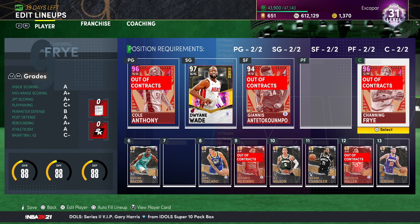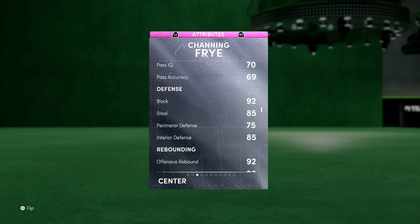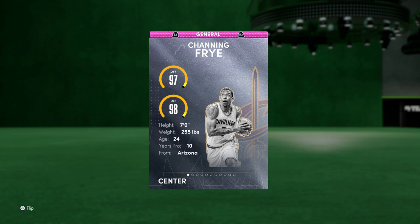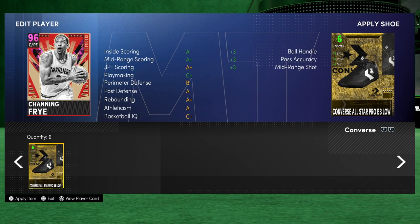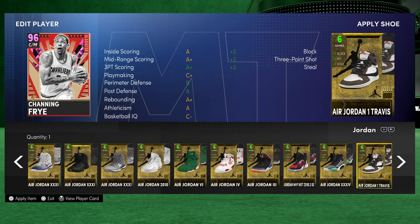First off, you're going to want to look at your team in general. For the Channing Frye card, check to see if he actually has a good block rating or if you need to boost it a little bit. You can see he has a 92 block — that's going to be pretty good. He's got a long wingspan and is 7 foot, and this method will work for everybody. But if your card has a pretty low block rating, you can go over and add some shoes.